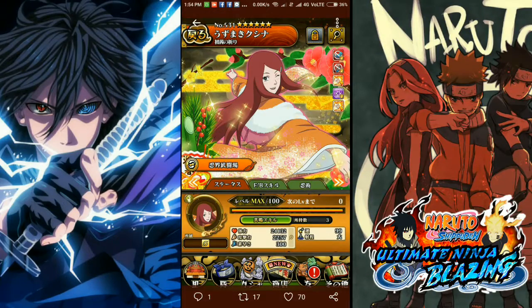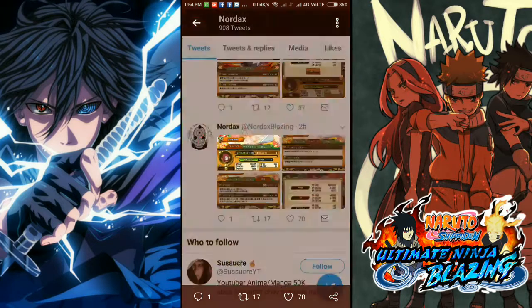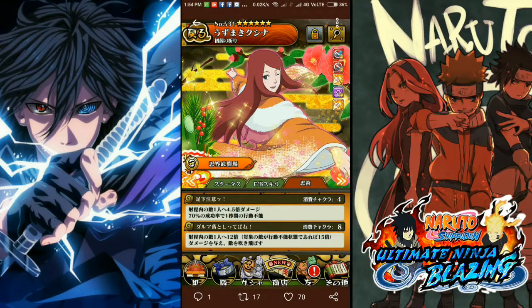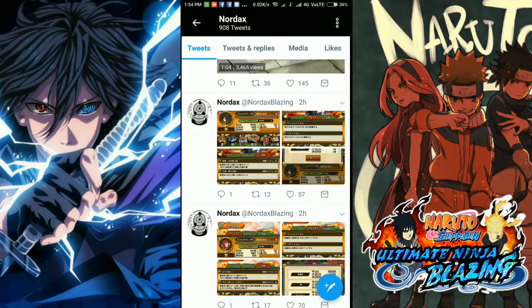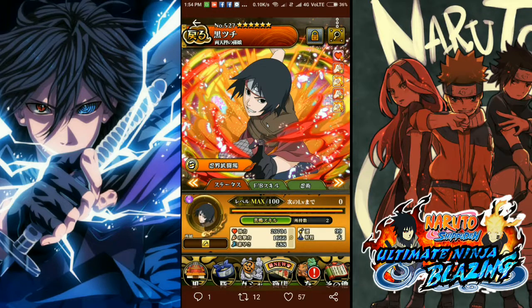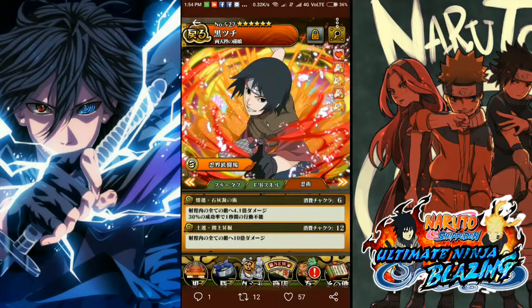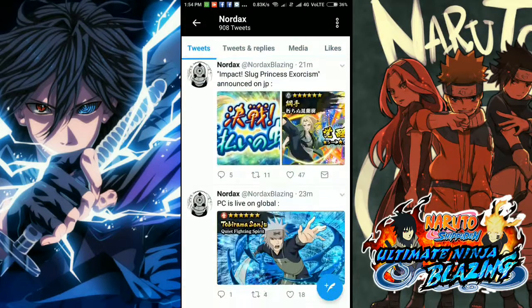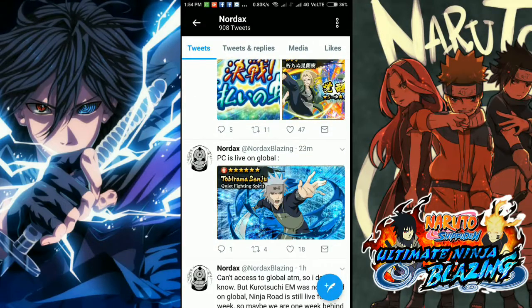Moving on to Kushina — she's got 300 speed, attack 2257, and health 24. Both Kushina and Minato have low health, with 4 chakra jutsu and 8 chakra ultimate. She is usable for PvP but won't be that great. Kurotsuchi I don't really plan on using in PvP — not good. 6 chakra jutsu, 12 chakra ultimate. So that's probably it for JP too.